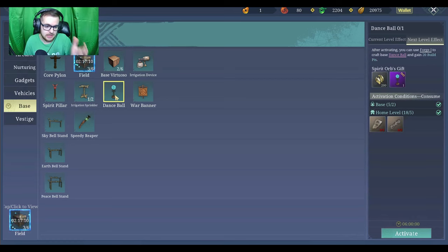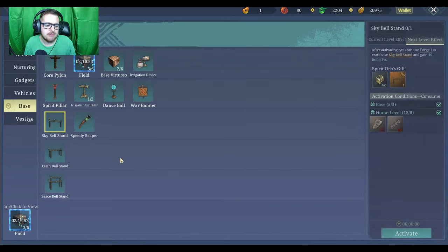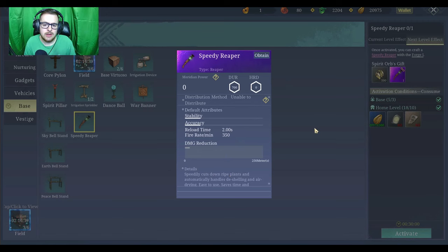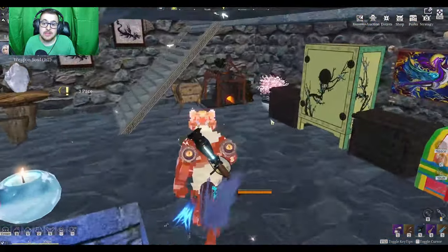The dance balls are in here because sometimes dancing can give you a seed — like someone just shows up and gives you some seeds. The war banner is basically a permanent camp. Sky bell stands are completely decorational and do absolutely nothing for your crops. The speedy reaper is just a harvesting tool — you don't really have to worry about that for now since it's pretty easy to just harvest manually.